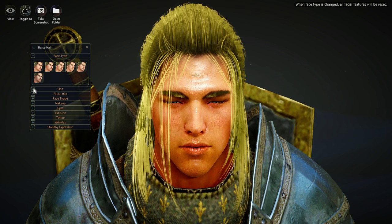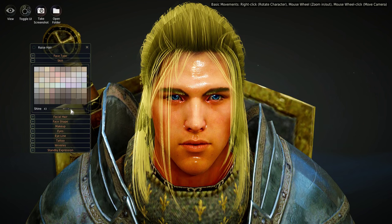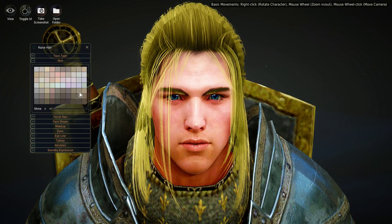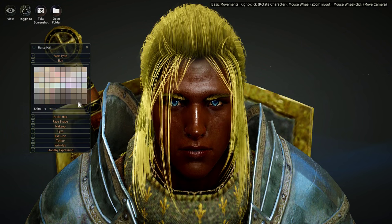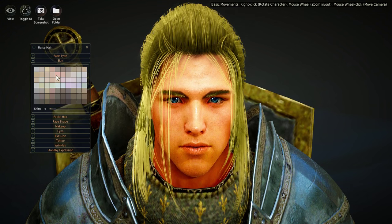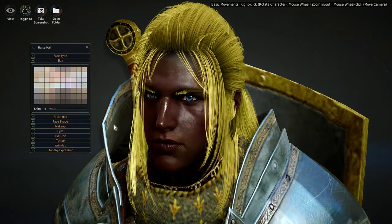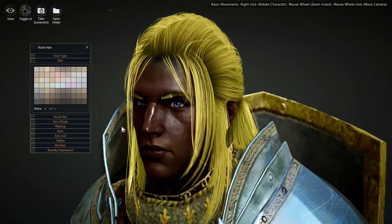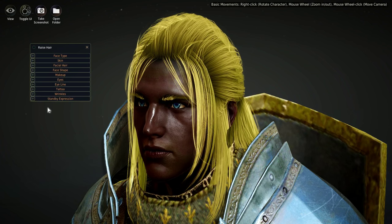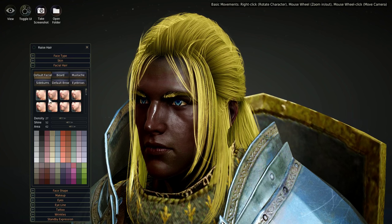That's a pretty good face. We can change his skin shine — make him ultra sweaty or not sweaty at all. We can change his skin color, going from blue, white, and pinkish all the way to black skin tones. We're going to go with black skin and blonde hair — that looks pretty cool. For Facial Hair, if you want more facial hair we can add blonde facial hair with density — got a little goatee at the bottom, or a mustache.